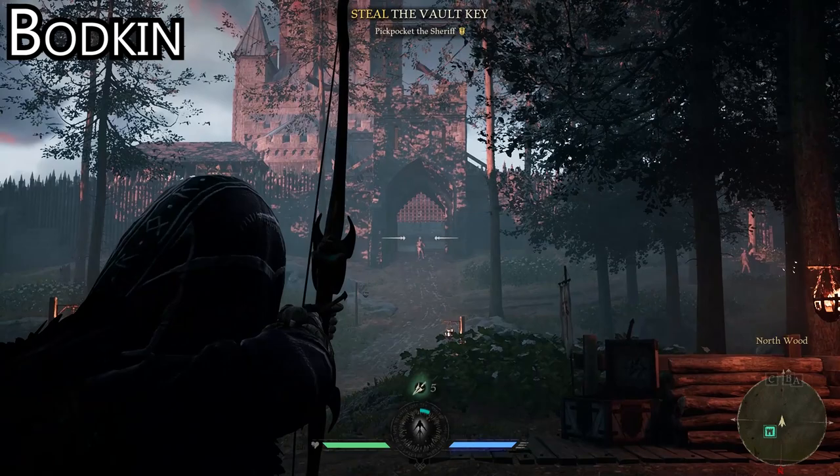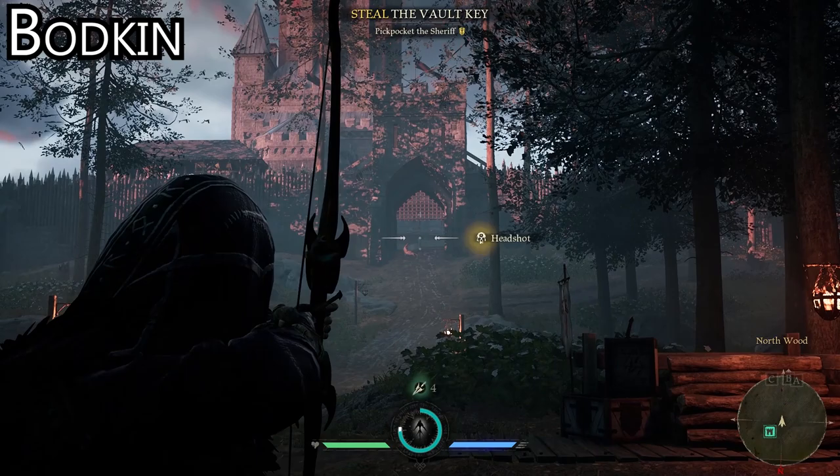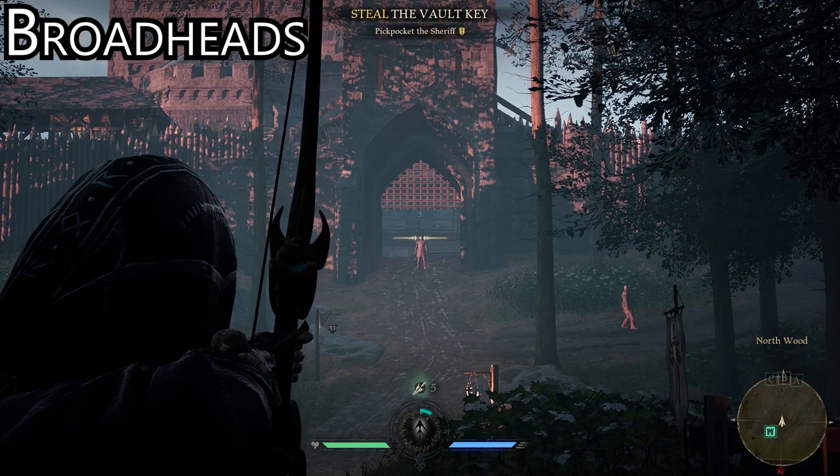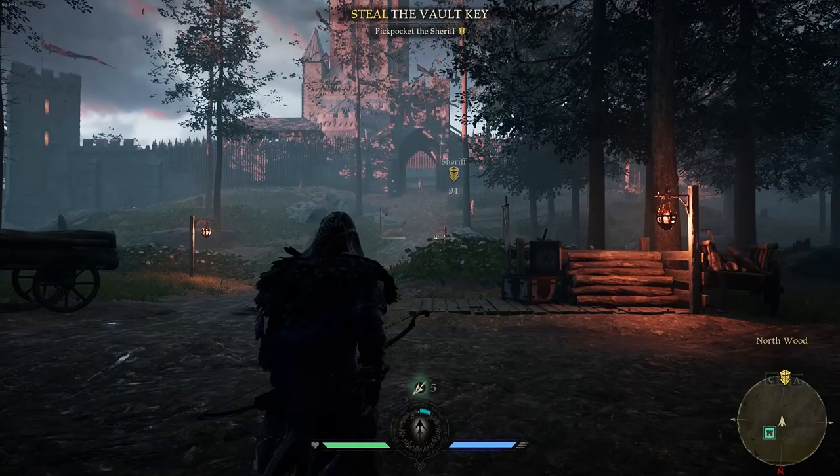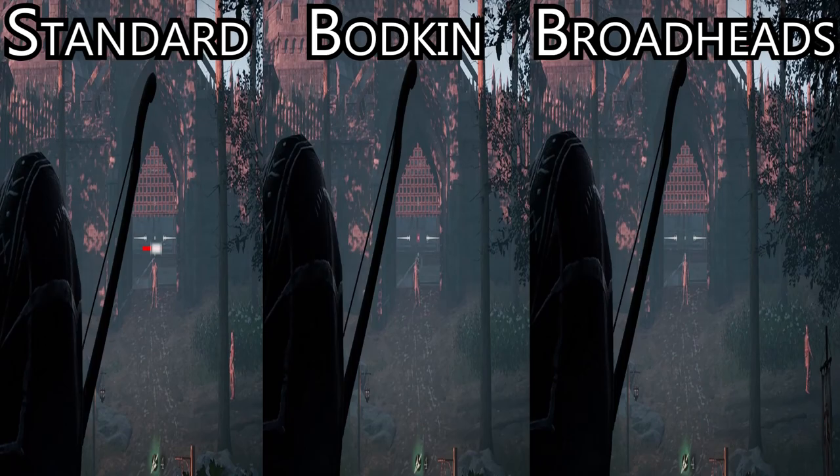As long as you are not using the perk bodkin point or broadheads, you will be using standard arrows. Standard arrows fly at a moderate speed and begin to drop off and dive down after a certain point. They are what Robin uses by default. Fairly easy to get used to, but they do require you to lead your target quite a bit if they are running perpendicular to you. For really far shots, you will have to aim higher than you think you need. You can recover these arrows from the environment about 70% of the time.